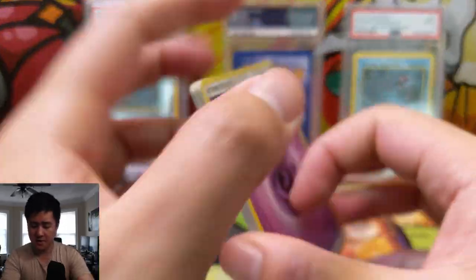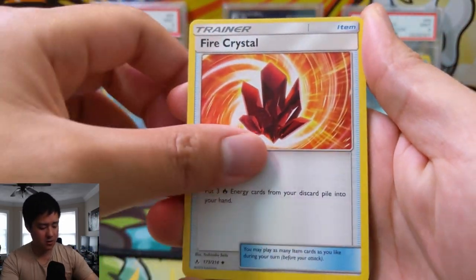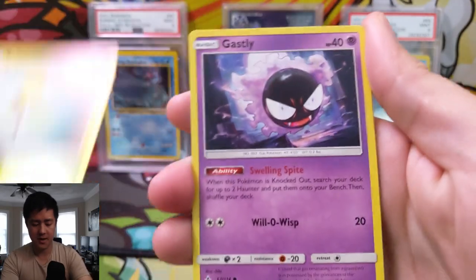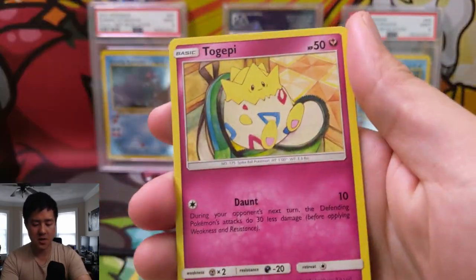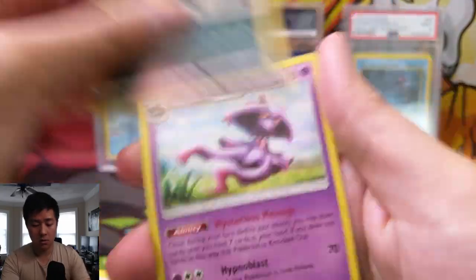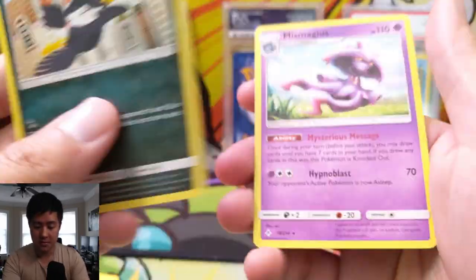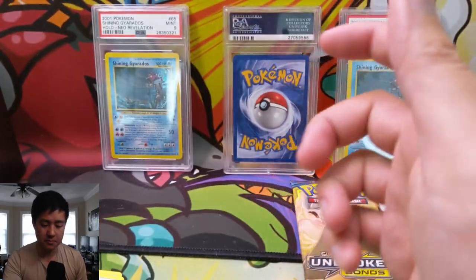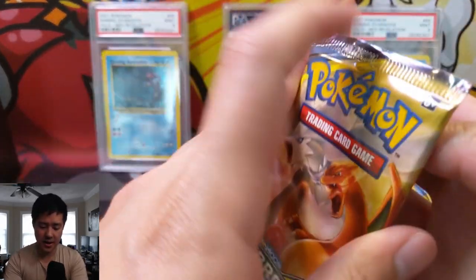Still haven't had a great pull yet. Fire Crystal is pretty good — it's uncommon. Pack contents: Bellsprout, Gastly, Carvanha, Togepi, Espeon, Murkrow for the reverse, and Misdreavus — the suicidal ghost card. Not a big fan of that card. On to a Reshizard pack.